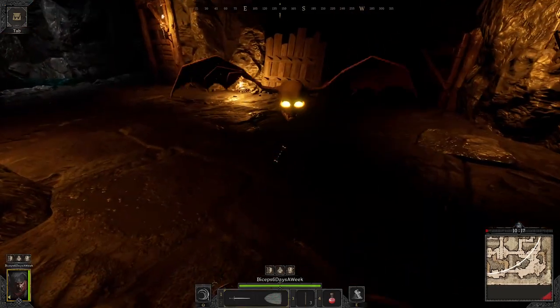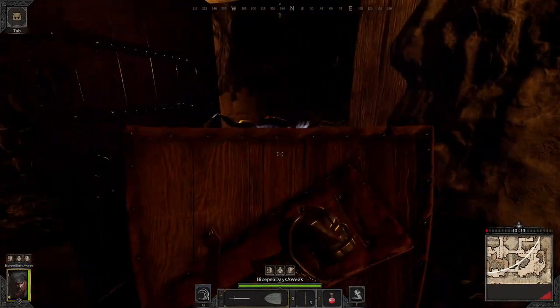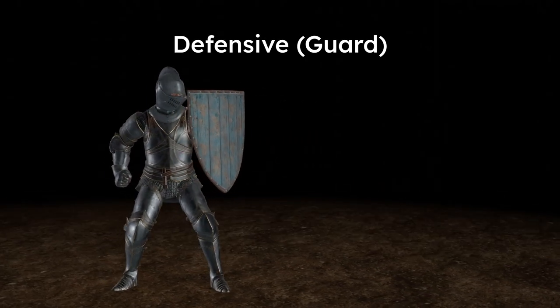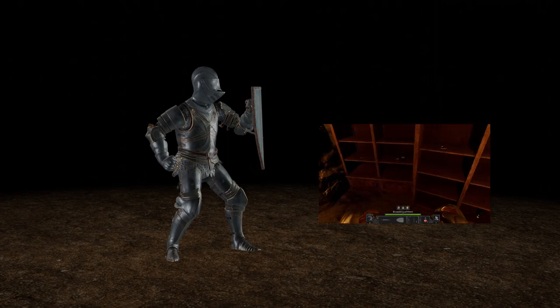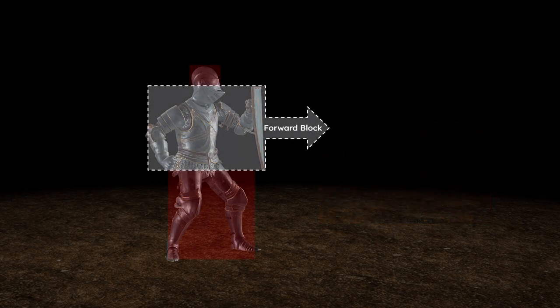You probably understand intuitively and from the loading screen tips that blocking is directional, but it does get a little more specific than just facing your attacking enemy. You can clearly see here all the exposed areas of your character in the guard pose, even when using the largest shield, the heater shield. Dark and Darker's hitboxes are fairly accurate to their model meshes, as we've noticed from picking up small jewelry, and this doesn't change with shields. So a forward-facing block leaves many angles vulnerable to attack.